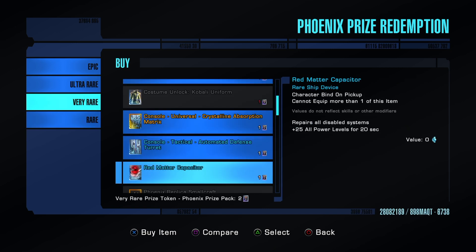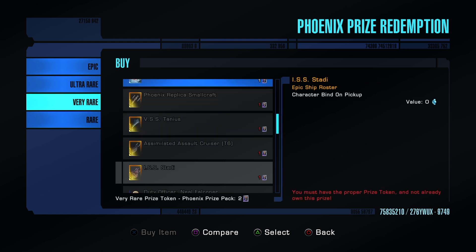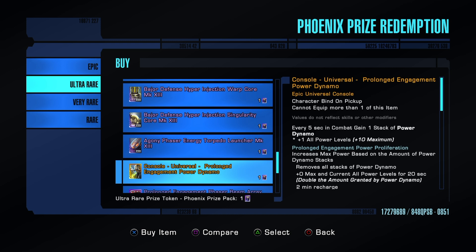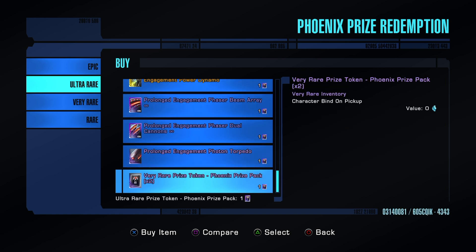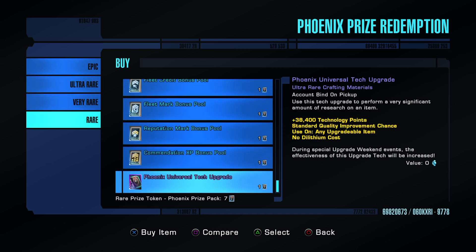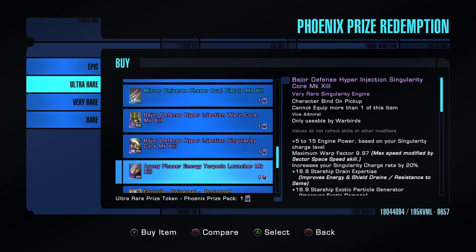There's a bunch of stuff like the Red Matter Capacitor which is a staple in my builds, some duty officers — especially this one — really great gear here. What I normally do, since I already have the gear and officers I want, is break all these tokens down. You can trade them — one ultra rare gives you two very rares — and we want to trickle all the way down to get Phoenix upgrade tokens.